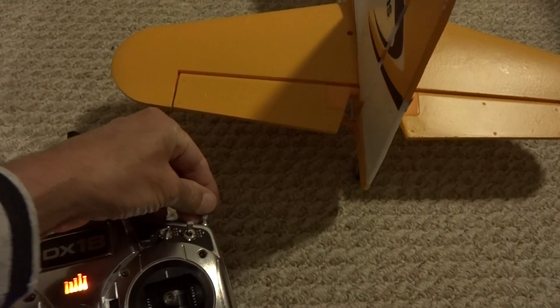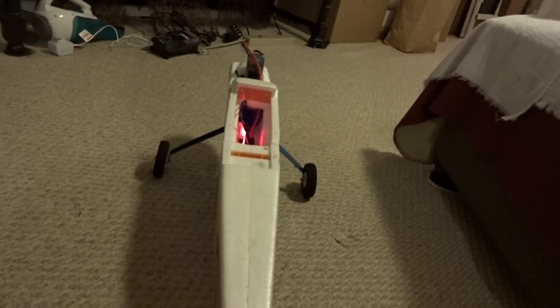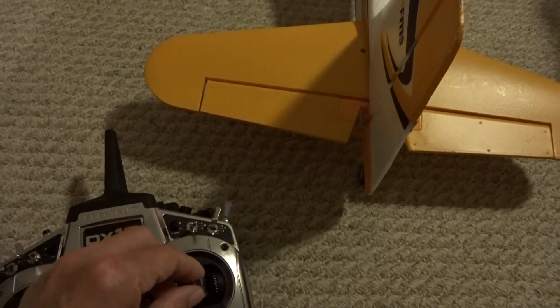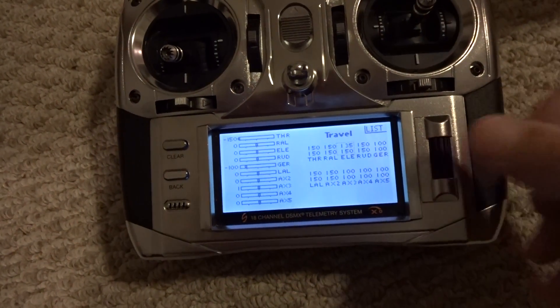That's in low rate. Back to high rate. Again, it doesn't matter what mode we're in — that's in level mode, that's in rate mode. You can see when you're doing your control checks it looks like it's working. The rudder doesn't matter; that's at 150, as are the ailerons, which I haven't hooked up because I don't have the wing on.